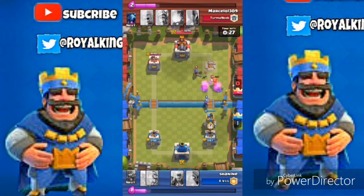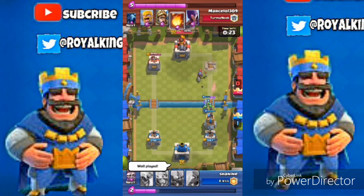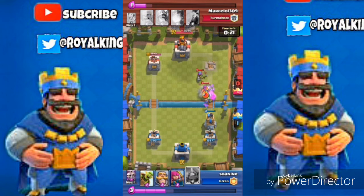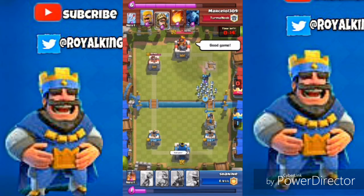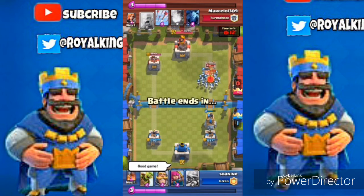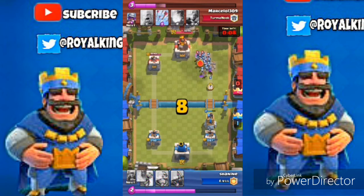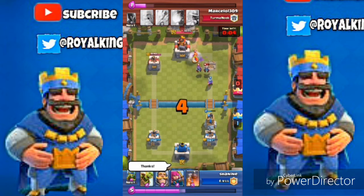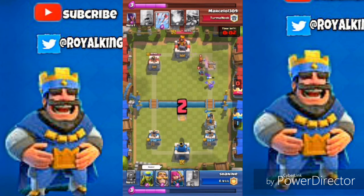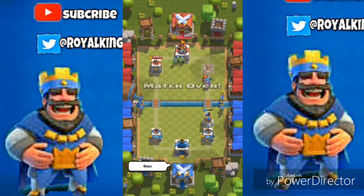Now all we're going to do is defend, because we can't get any more crowns — time is running out. It would be a mistake to go for an attack with only 20 seconds left. Send everything out to defend: drop the Tombstone, use the Archers, and drop the Musketeer with whatever elixir you have left.